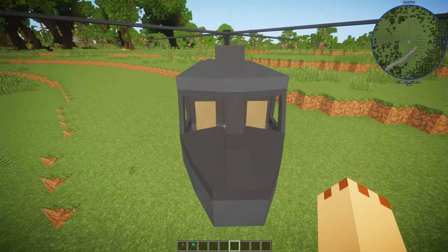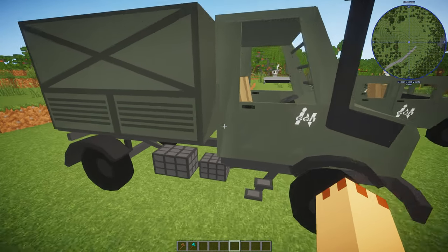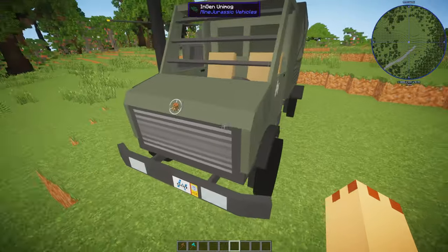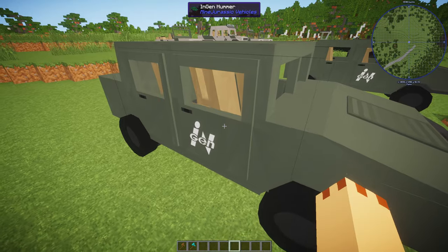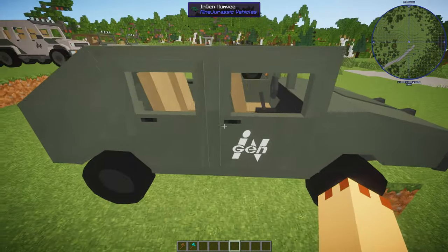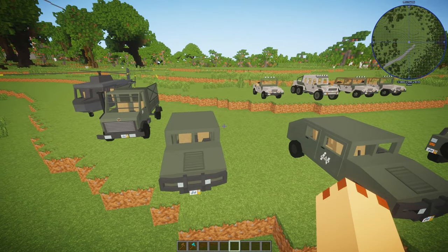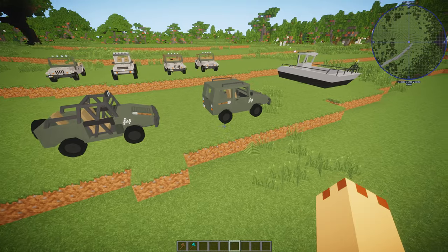This is the Unimog — we like Unimogs — it's got the InGen badges on the front and on the side. Some of the shaders don't work with it. This is the InGen Hummer, and then we have the Humvee. This just adds a lot more to the game, especially when you do maps and combine it with the Harbor mod.